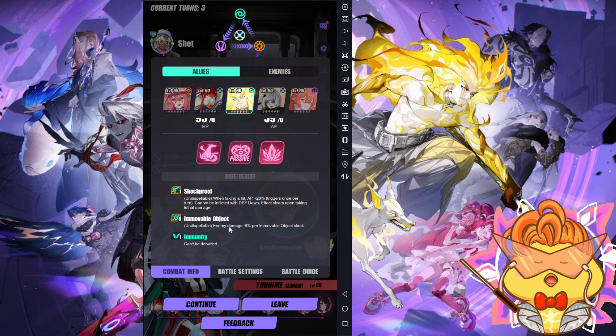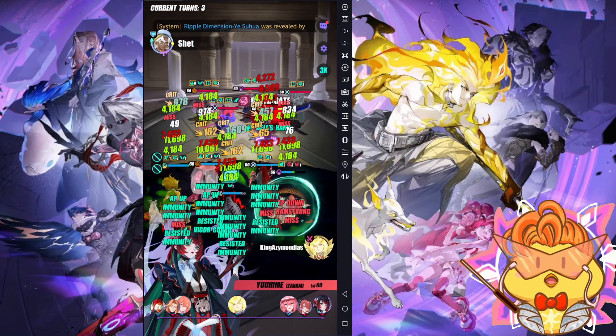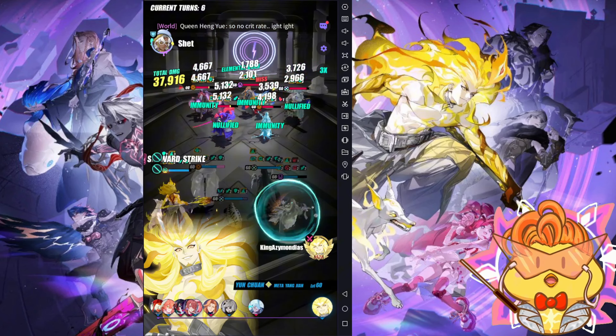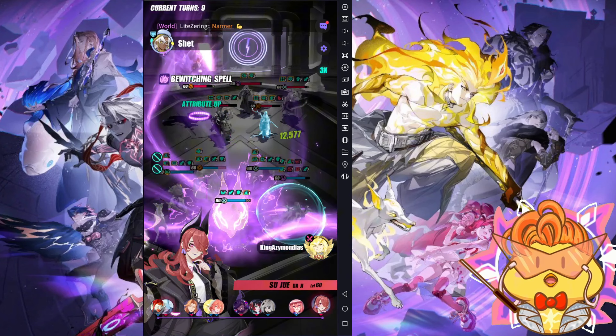The goal is to use Meta Yangjian to protect Wuyu from getting one-shot by Moriyama. Then Wuyu can deal damage and kill the enemy. This enemy team is without Zihe — if the target has Zihe, you need a different team that doesn't use Wuyu. But this one didn't use Zihe, so if your Wuyu survives Moriyama's damage, Wuyu can kill everyone. Let's take a look at how the battle goes.